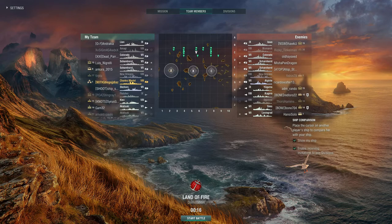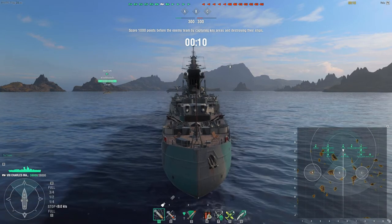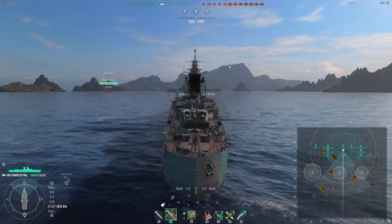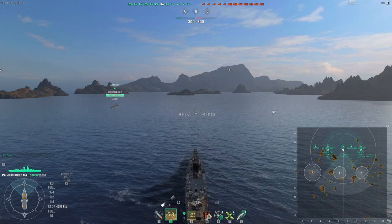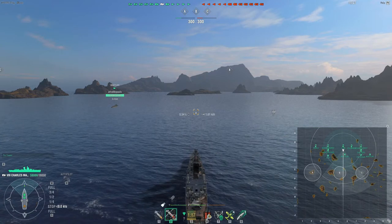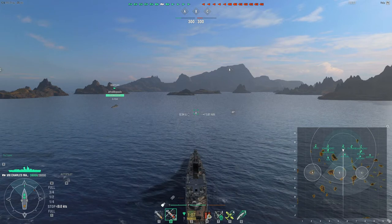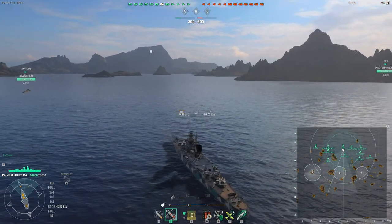I forgot that I had the anniversary collection camo and was using a different camo until later in the match. The Charles Martel is a great cruiser. I can do 40 knots with speed boost on it, and it's just amazing. The AP is amazing, the HE is great, it has long range, some torpedoes for versatility, and the AA isn't too bad — not as great as the New Orleans or the North Carolina, Alabama, and similar ships, but with defensive fire it does great.